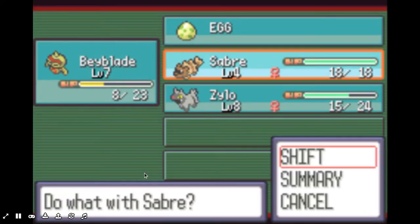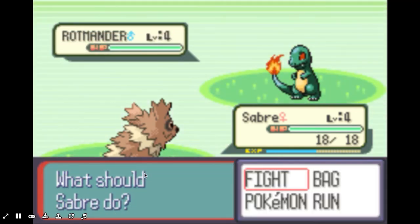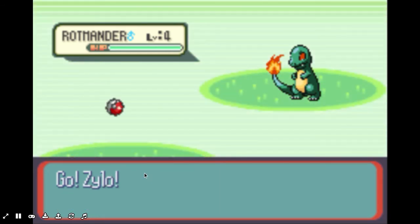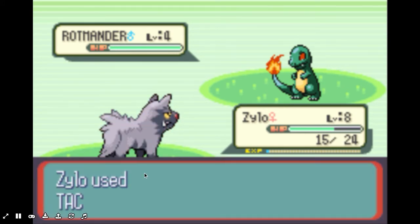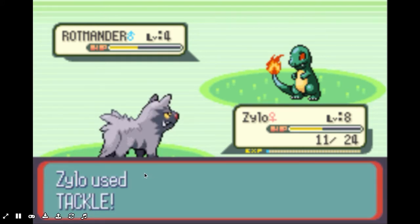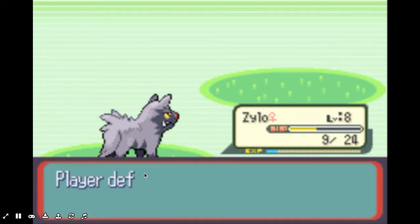Okay, Rotmander. I'm going to swap over — wrong button. Sword or Saber? I'm actually going to shift over to Zylo for this one. Yeah, this one's gonna take a while. And now it's gonna go down — there we go. Easy peasy.